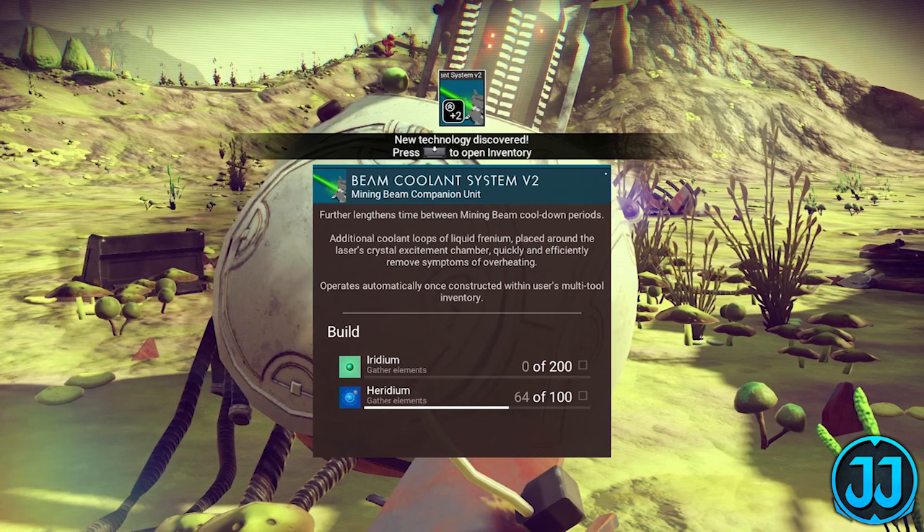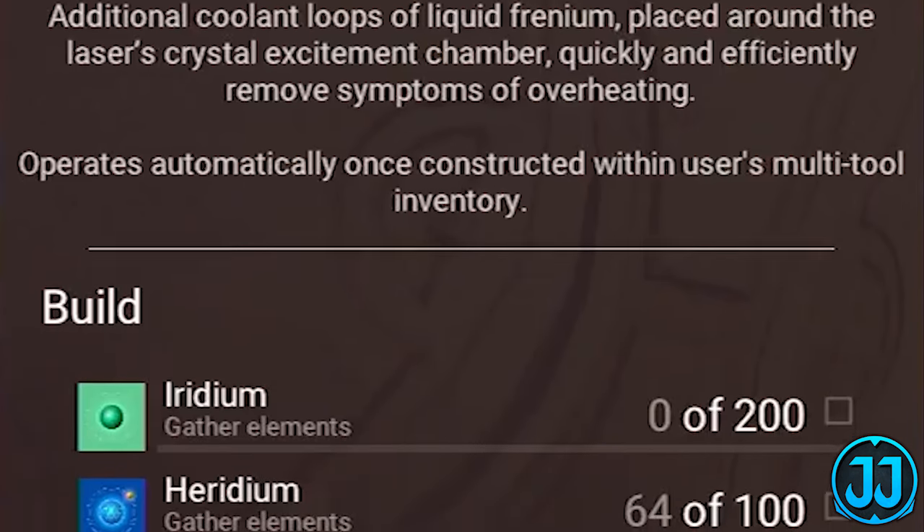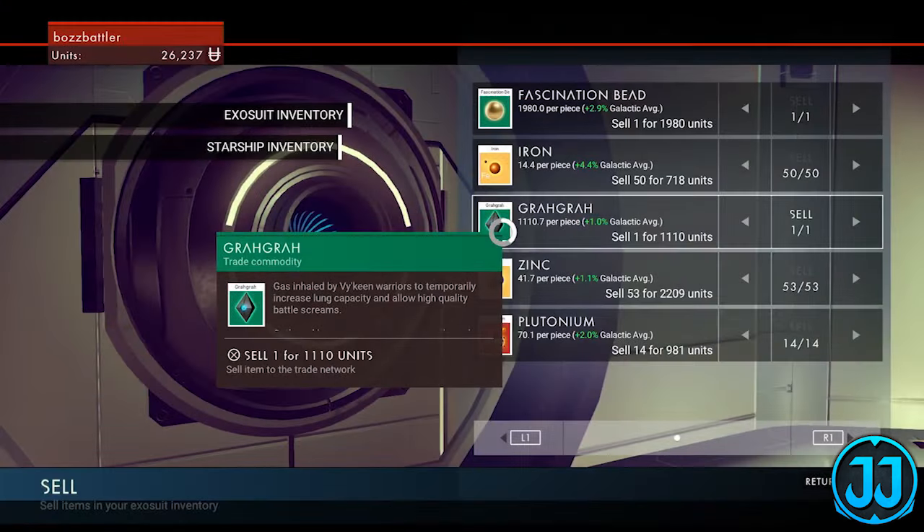In the next portion, we find awesome-looking machinery and it says 'Beam Coolant — new technology discovered, press touchpad to open inventory.' This shows up on screen: 'Beam Coolant System Version 2 — Mining Beam Companion Unit — further lengthens the time between mining beam cooldown periods, so you can use it again quicker. Additional coolant loops of liquid placed around the laser's crystal excitation chamber quickly and efficiently remove symptoms of overheating. Operates automatically once constructed within user's multi-tool inventory.' To build it you need 200 iridium and 100 heridium — iridium shown as a green neutral element.